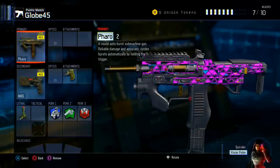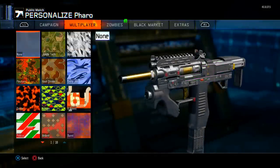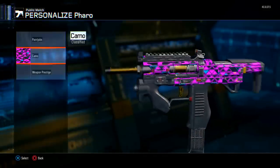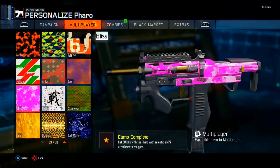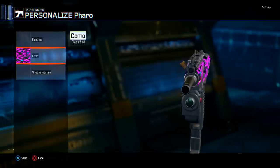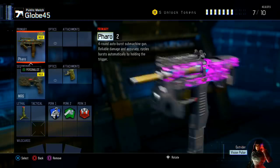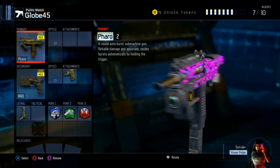To use the weapon, go to Create-a-Class, choose the weapon, then click on the weapon variant. As you can see, I have the Royal Flush camo glitched on there, and when you click the camo it shows 'None' even though there actually is a camo applied.